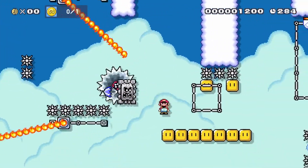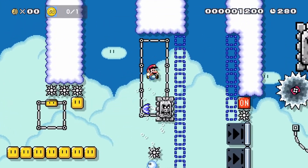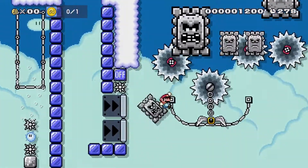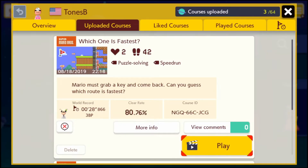But how does Mario Maker fit in with a physics problem about airplanes? Well, to do that, we're gonna need to go to my super secret level. Okay, it's not that secret. Here's the level code.